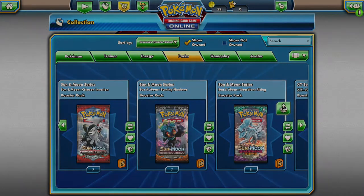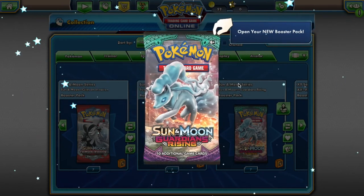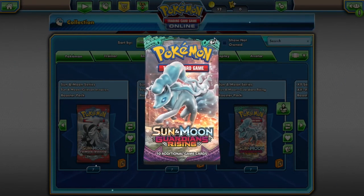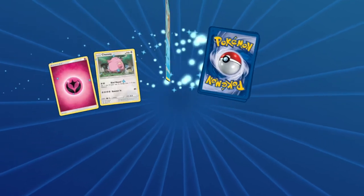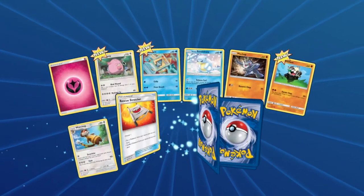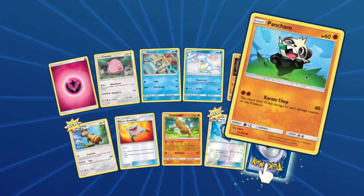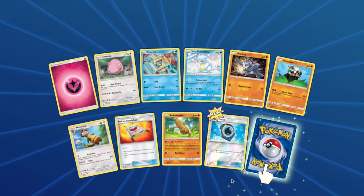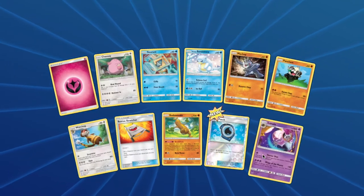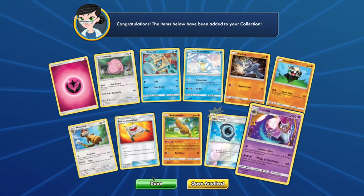From Guardians Rising you will have access to: Chansey, Snorunt, Alolan Sandshrew, Machop, Pancham, Watchog, Psyduck, and a Lunala. That's definitely a wild card, my friend. Congratulations on that pull.